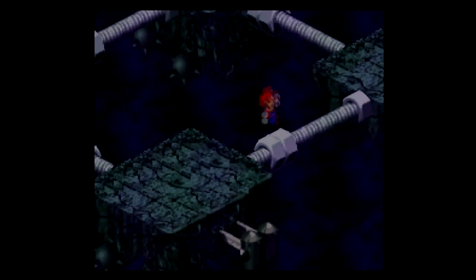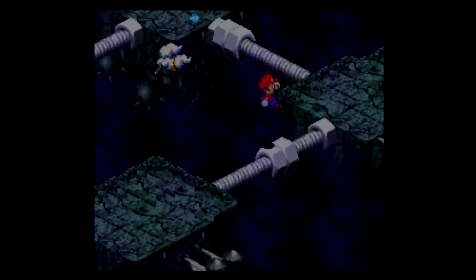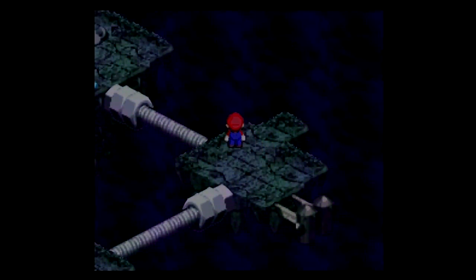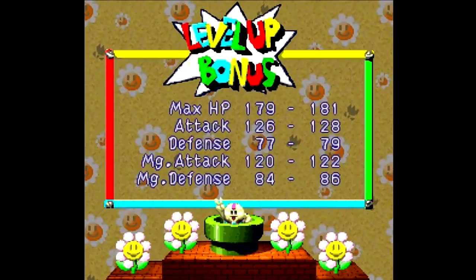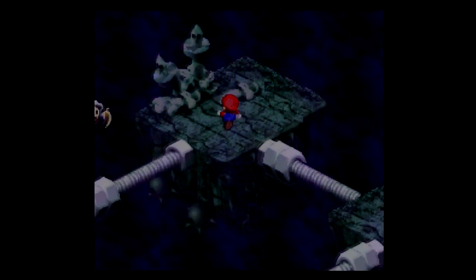I've got the experience booster on Geno, because he has the least experience and he's in the reserves. Although I'm going to stick with this party for the remainder of the game. Alright, now after killing that guy, I get another level there. So let's go for power then - as if you're not dealing enough damage with your spells already.